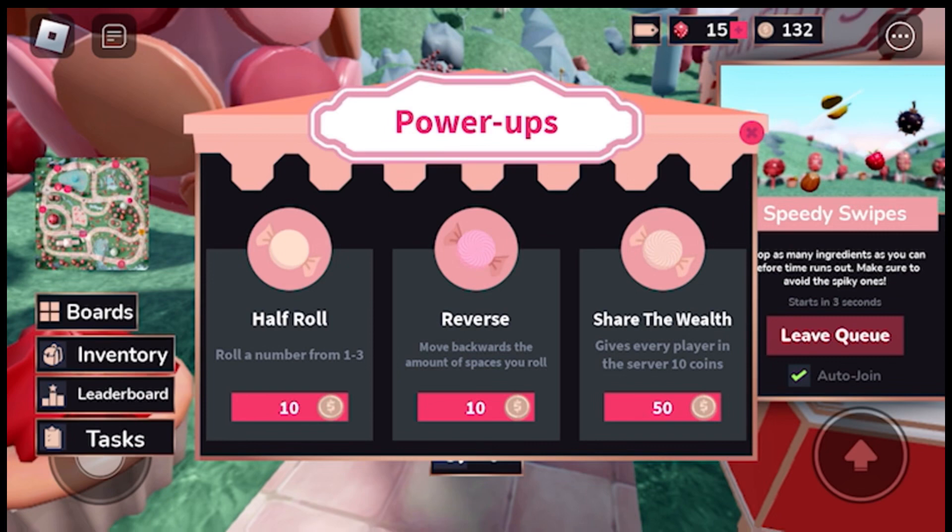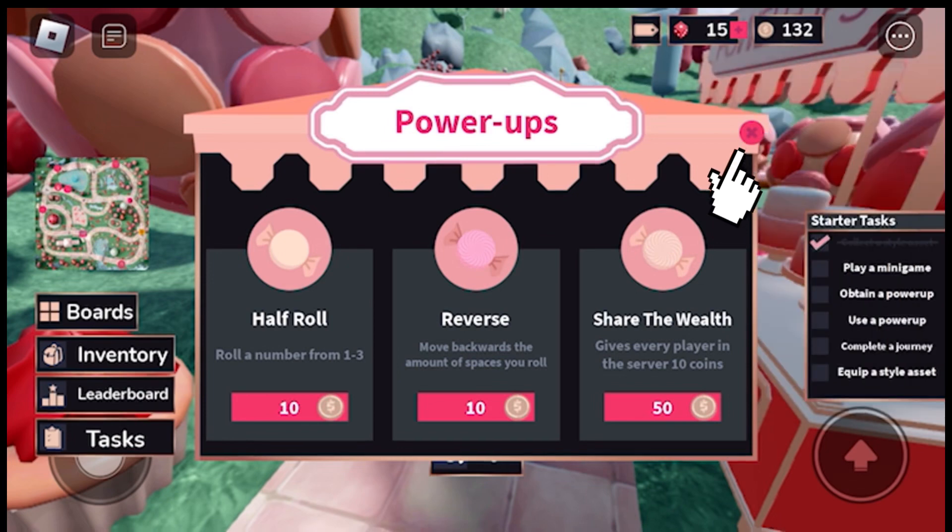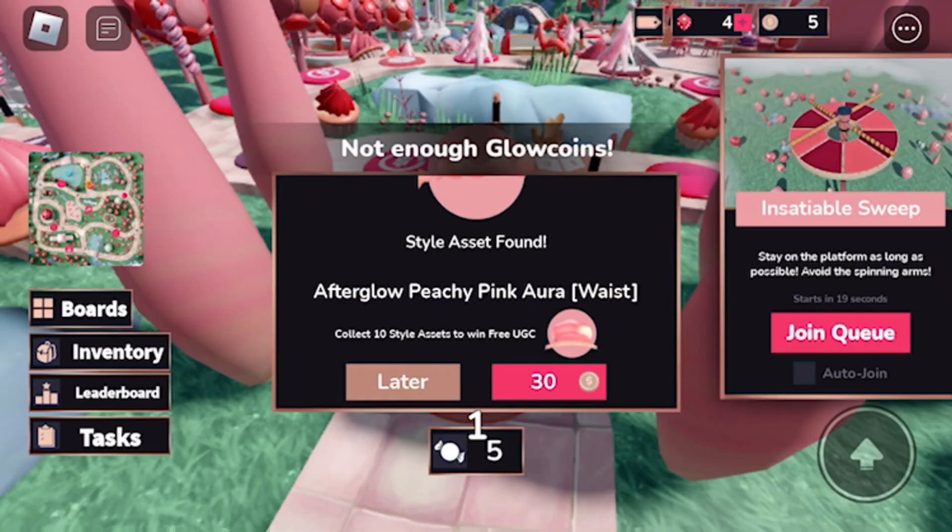When you come across this, you can buy power-ups to help you, or click the X to not buy anything. If you run out of money, you can join the mini-games that pop up on the sides — click here to join.